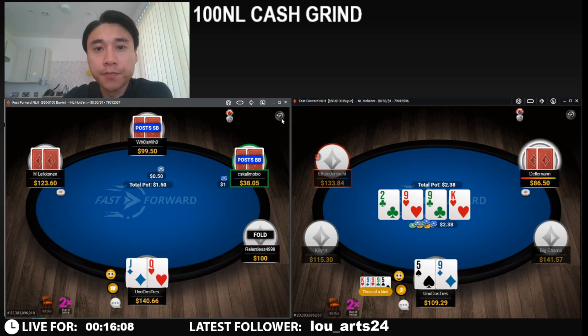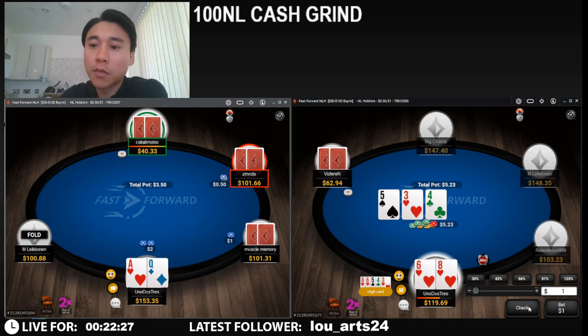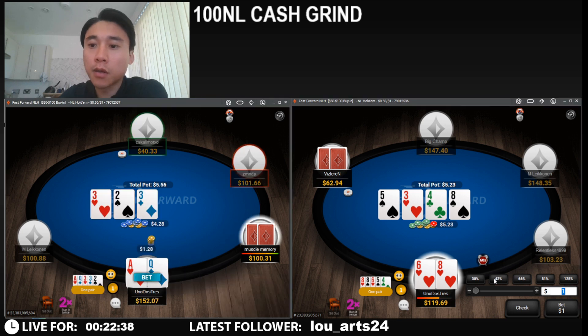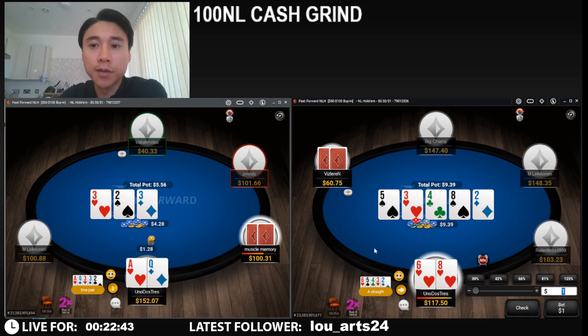Nice hand. So this guy had ace-king when we had ace-three. Six-eight of hearts — I think we'll start with a check on this board. The eight peels. I think we will now start with a delayed c-bet versus his ace-highs.